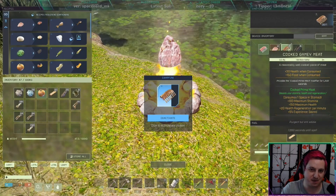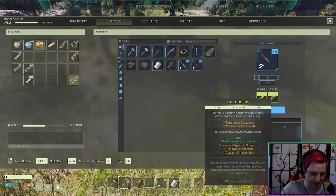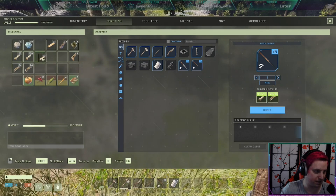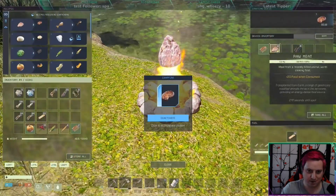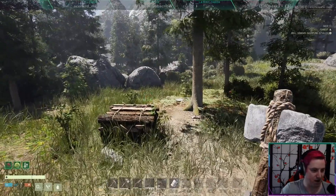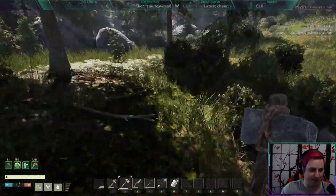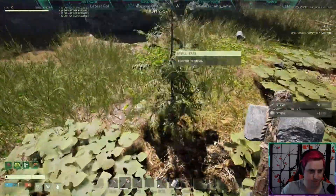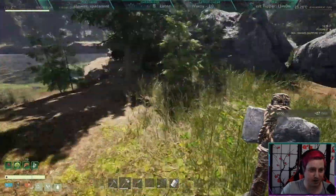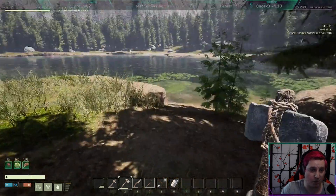We've got some cooked gamey meats now. Very nice. I'm going to take this stuff out of my hot bar. Put our food down here, the wood can go here, that's all animal stuff. Another gamey meat. When you eat this stuff — see my health bar? — it just went way over the standard size health bar. Certain foods give you a well-fed buff. And as soon as we can start getting a building going, I can put a sleeping bag down. But we need way more fur. We need to go hunting.